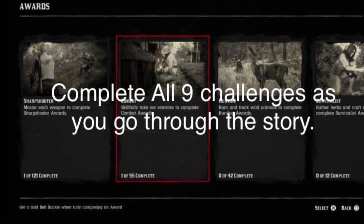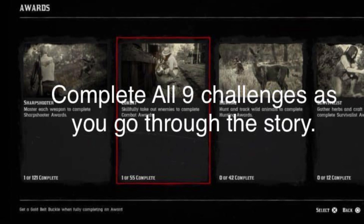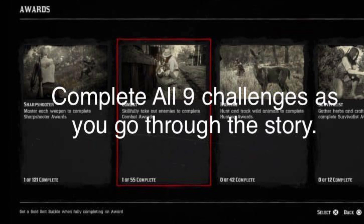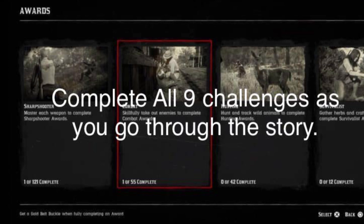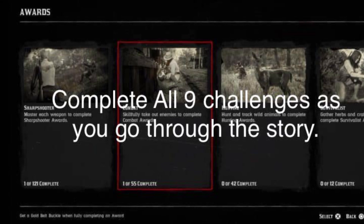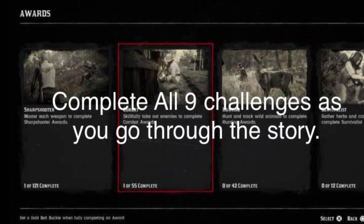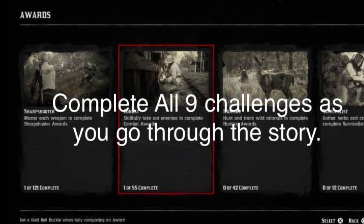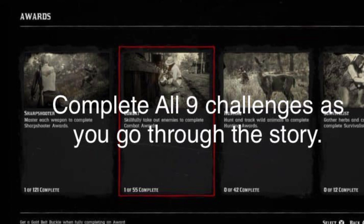Don't forget to complete the challenges. The Explorer Challenge should already be completed if you followed my Part 2 video. These challenges are vital to collecting equipment — the Master Hunter Challenge in particular also unlocks the ability to hunt the legendary panther. Some challenges don't unlock right away, and some actually can't be completed until you have access to New Austin. Don't worry, you have time on these — just don't ignore them, since we are going for maximum completion in the end.